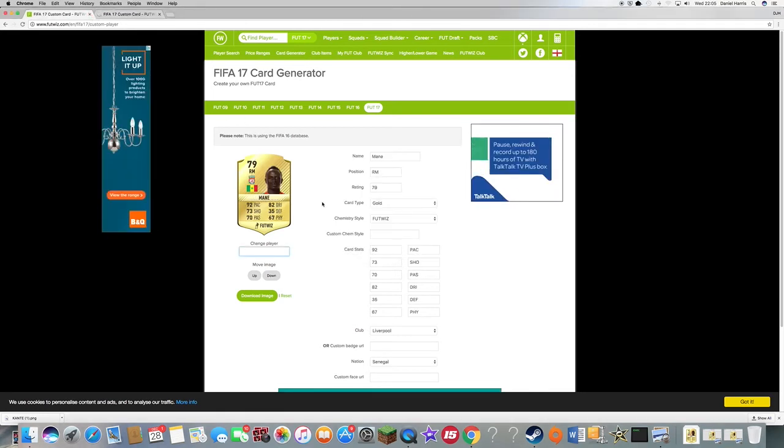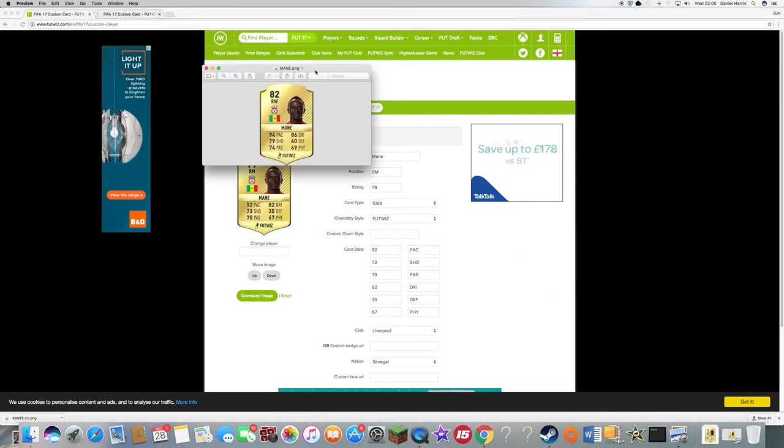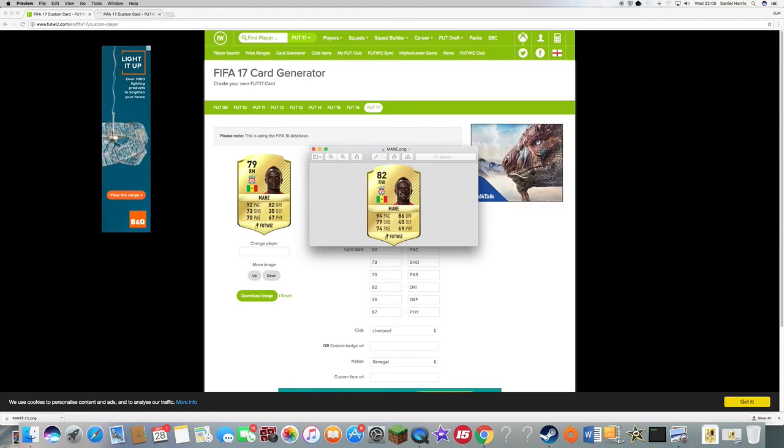On to the penultimate player — Sadio Mane. How this guy is only 79 rated I shall never know. I've got him up to 82 and also changed his position to right winger, because that's where he's playing for Liverpool at the moment in a 4-3-3 formation. I think he's one of the fastest players in the Premier League, so I've upgraded his pace to 94. His dribbling is amazing, and I've upgraded his shooting by six because he's scored eight goals for Liverpool — he's one of their top scorers along with Origi and Firmino. He's well deserving of a big upgrade, and in career mode he's 82 rated.